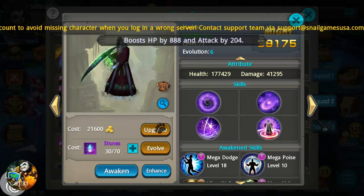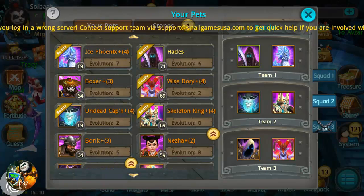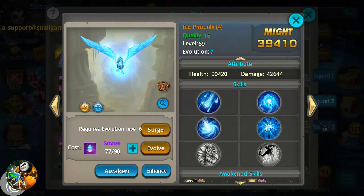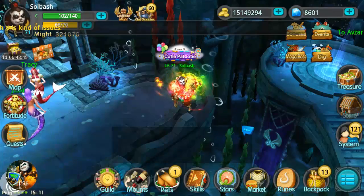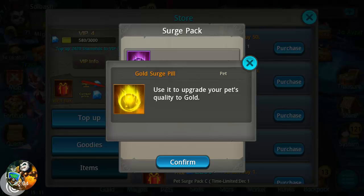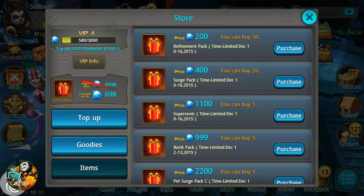We're going to surge Hades — he is now level 70 and I can bump him up to 71 where I currently am. Now the next one I wanted to do is my Ice Phoenix. To surge him we need 20 pyro tars, 20 phoenix souls, and some more gold surge pills. I did see some in the store — the surge pack comes with 10 of them, so we're going to need two of those and buy two.